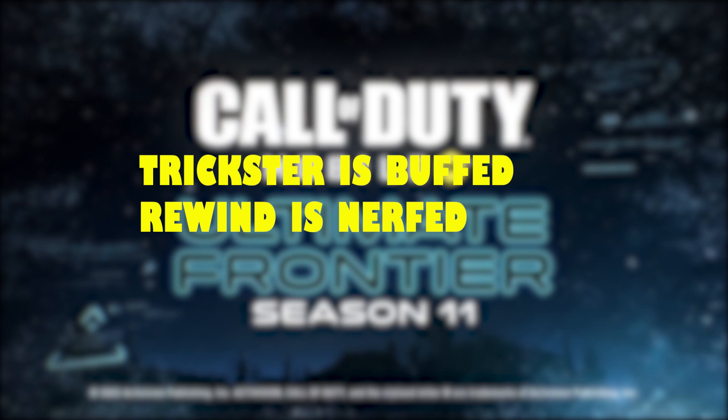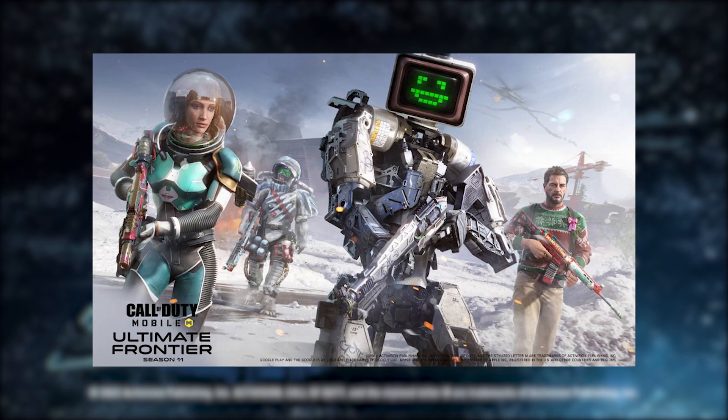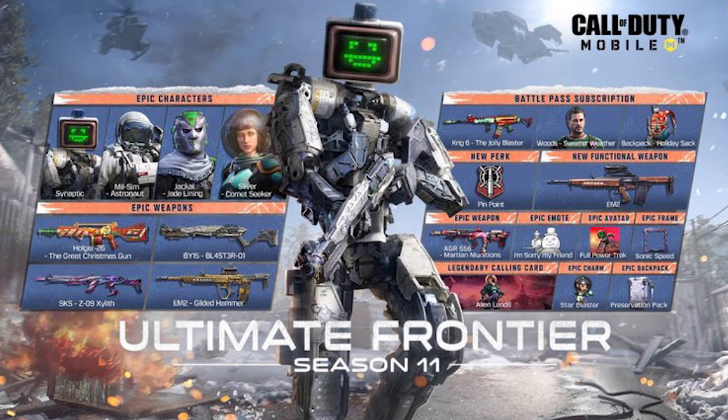Let's talk about the Season 11 Ultimate Frontier Battle Pass. Wood Sweater Weather, Jackal Jade Lining, Synaptic Mill Slim, Astronaut, Silver Comet, Seeker — these are the epic operators in the Season 11 Battle Pass. AGR 556 Martian Munitions and Holger 26 are also included.